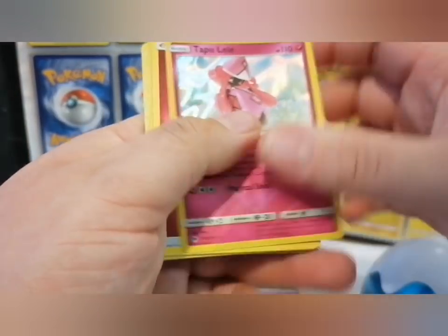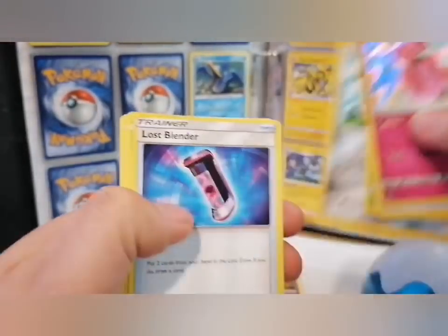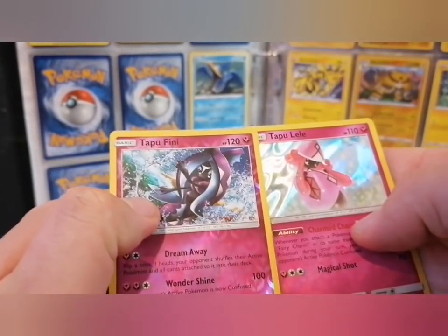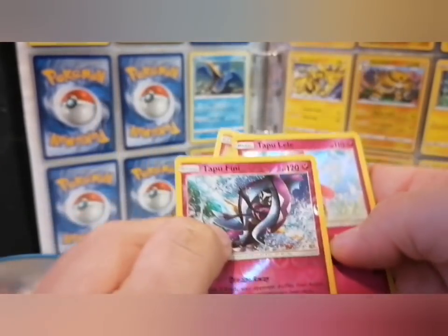Right, for the Lost Thunder pack: Tapu Lele, fairy energy, Ninjask, Magiana, Lost Splendor, Yamask, Skiddo, Jantzi, Whirlipede, Jigglypuff, and a Tapu Fini — two in one pack, look at that! Reverse foil under foil, lovely.